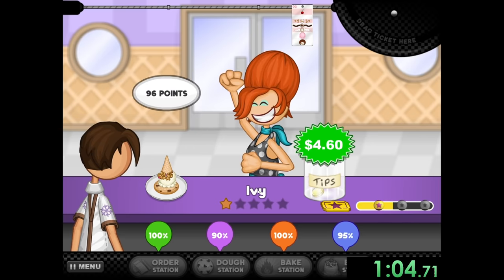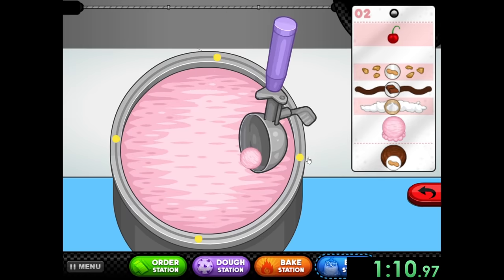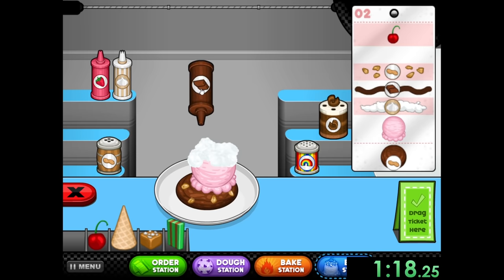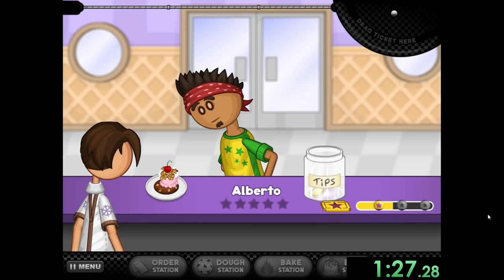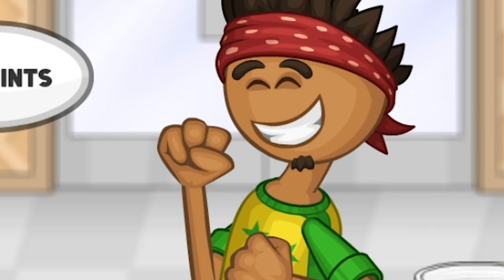That's basically how we play this game — we're trying to make people these sweet treats as fast as possible, and we want to follow exactly what they want so we can get more points. Because the better they like their food, the faster we're going to rank up, and that's really important for the speedrun. For the second order, we put a cherry on top and give it to Alberto. He's going to love it. You can do your little dance, Alberto. It was beautiful.